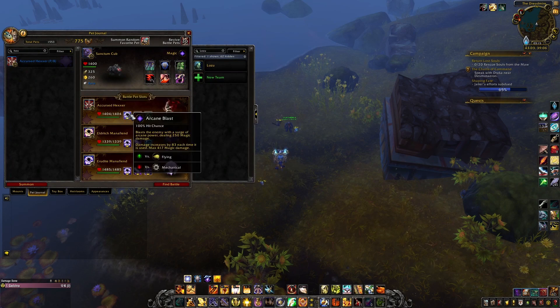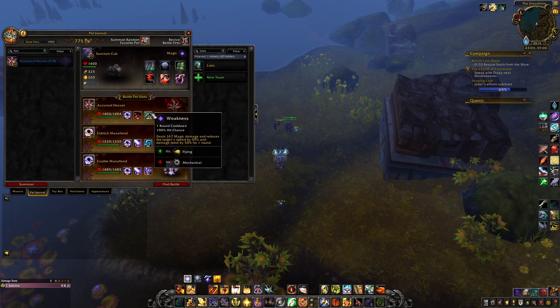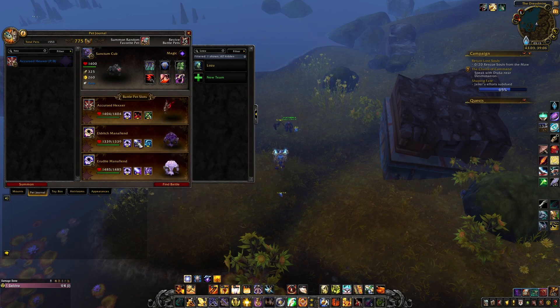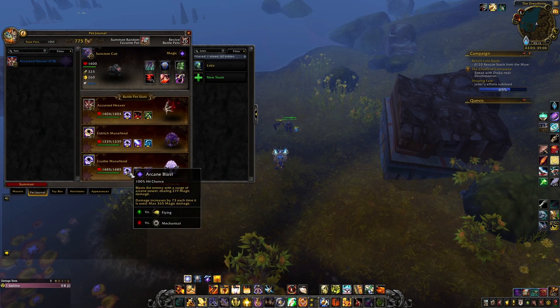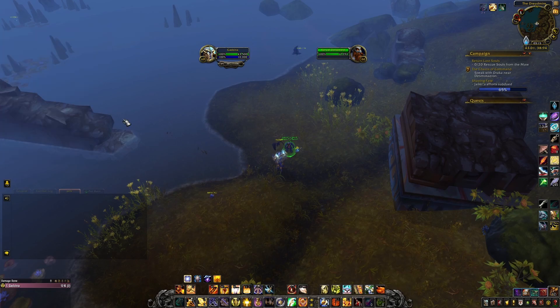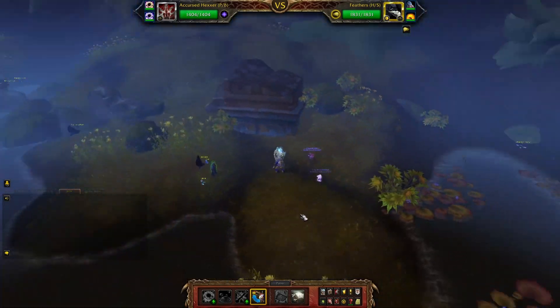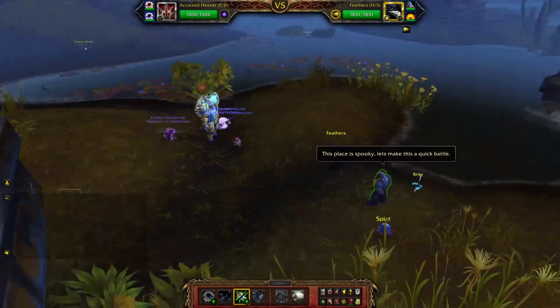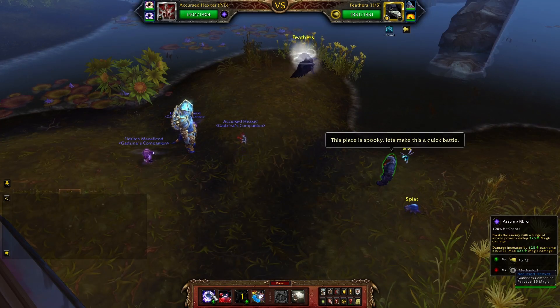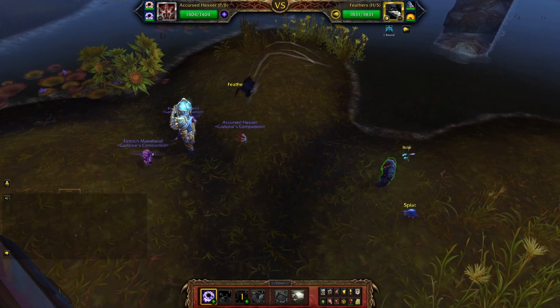Corval Darkbeard. I brought Accursed Hexer with Arcane Blast, Drain Blood, and Weakness; and Eldritch Manafiend with Arcane Blast, Surge of Power, and Arcane Storm. Start with Weakness — he goes up, sadness. Then go for Arcane Blast.